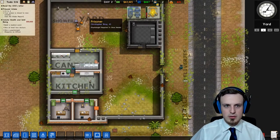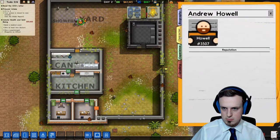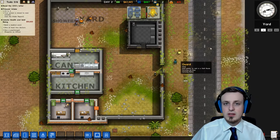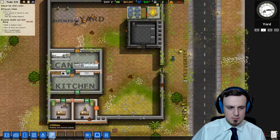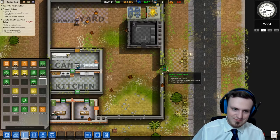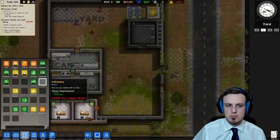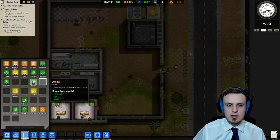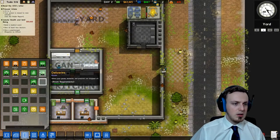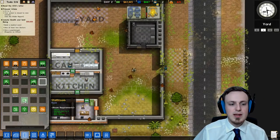Our prisoners are now going to go into the yard — maybe that will make them happy or anything. But they're still in a good mood so it doesn't matter that much anyway. What we are going to need for our staff members who are pretty tired is a staff room where they can relax.